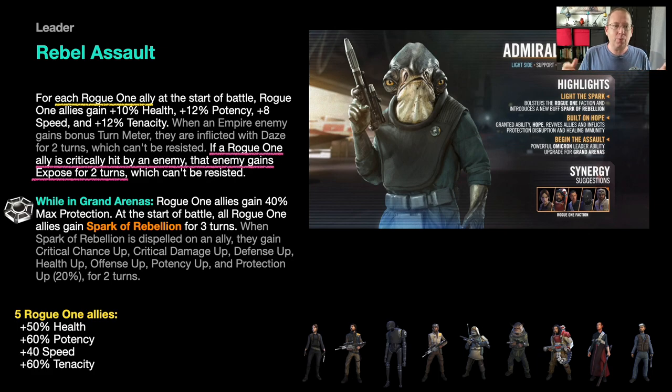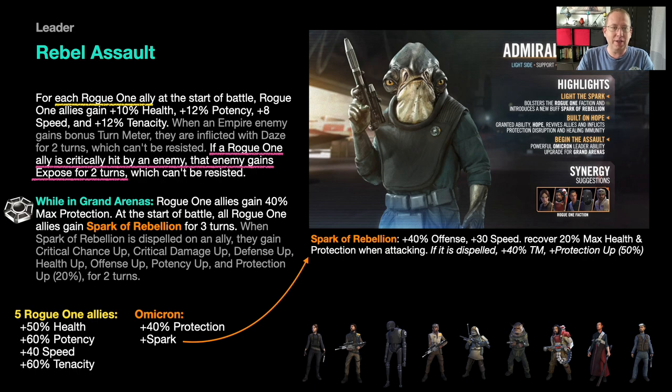Your tanks will eventually go down, but that's why Jyn revives them and why Jyn can't be defeated until Raddus is dead — so you have to get through multiple walls. With the Omicron, they all start with an additional 40% protection on top of the 50% health bonus, gain Spark of the Rebellion for even more offense and 30% more speed, and whenever they attack they recover 20% health and protection. The loop is: get hit, apply Expose, counter-attack, negate Exposed damage, then recover. This team wins through defensive attacks.